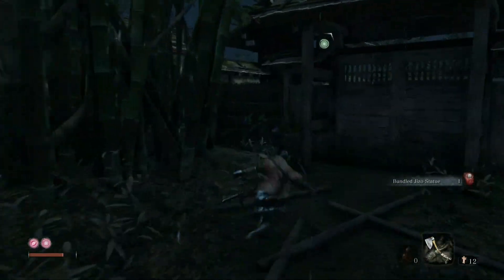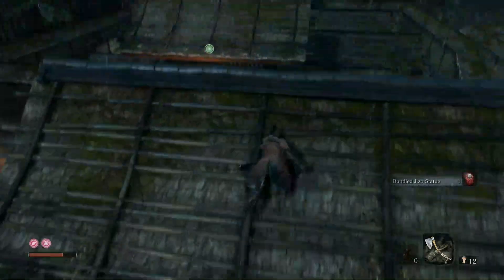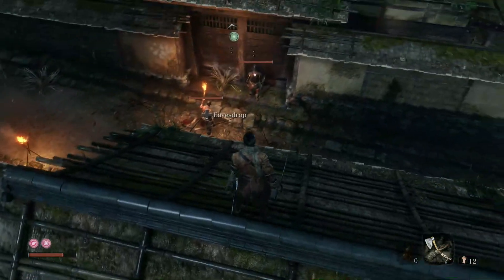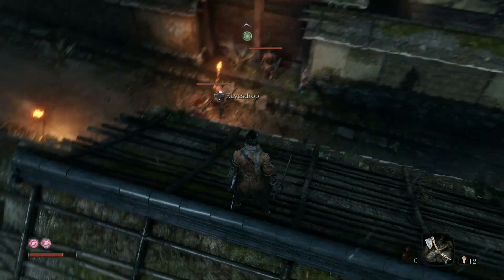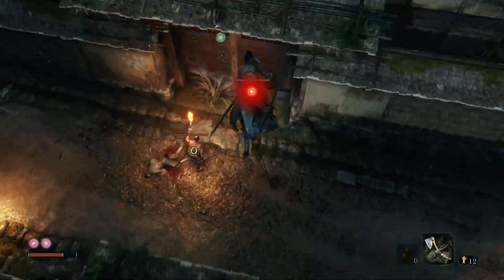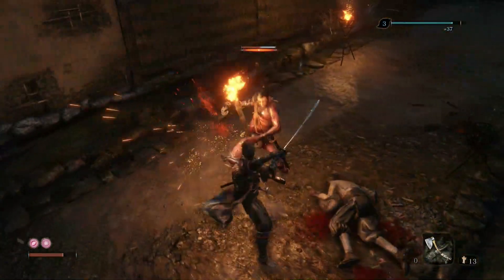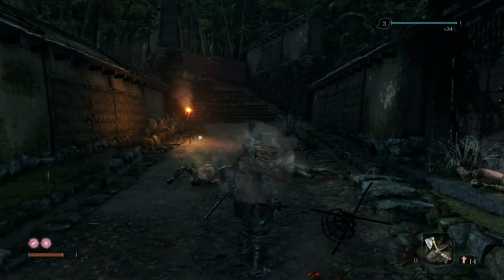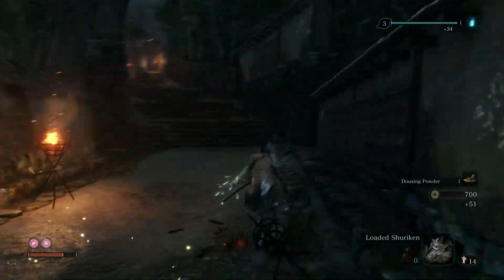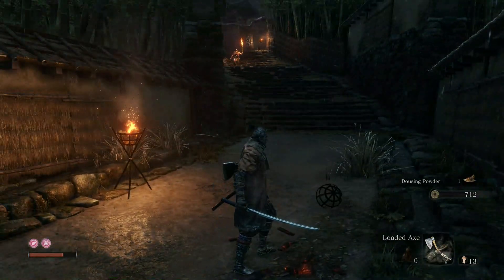These are the next two guys. We're going to take out the armored guy with the dive bomb because he's the most dangerous, then deal with the other guy. Rotate your camera — there we go — then spam this guy. Be careful, he's a little pokey with that torch. I'm going to pull this guy down to me with a shuriken and then switch back to the axe.